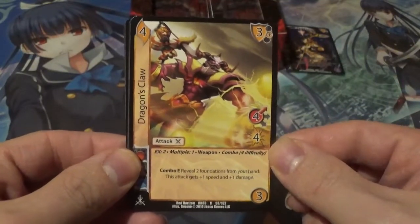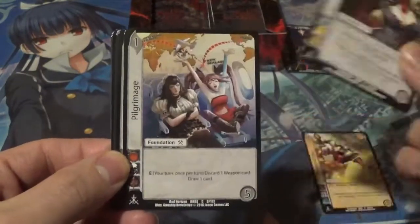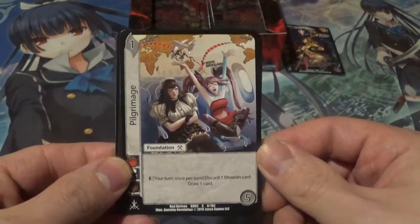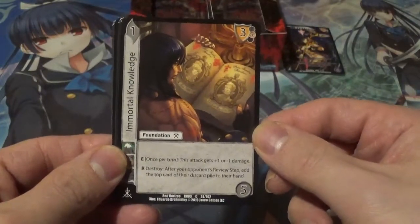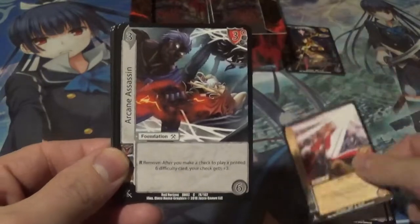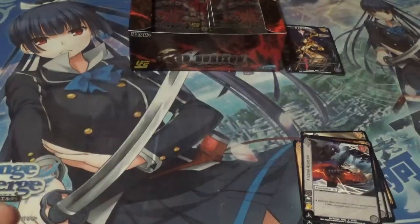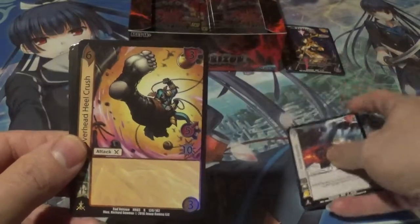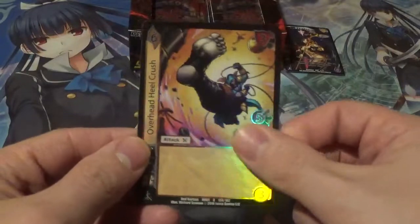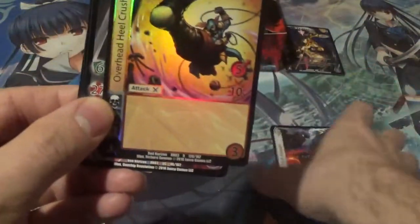First up we have Dragon's Claw, then Boundless — that's a pretty nice art — Pilgrimage, Immortal Knowledge, almost looks like Liu Kang, Support Fire, and Arcane Assassin — looks deadly. This set, unlike the last one I did, has a Hollow rare: Overhead Heel Crush — really cool. The rare is toward the middle of the pack, not at the end, which is quite different from the previous set.